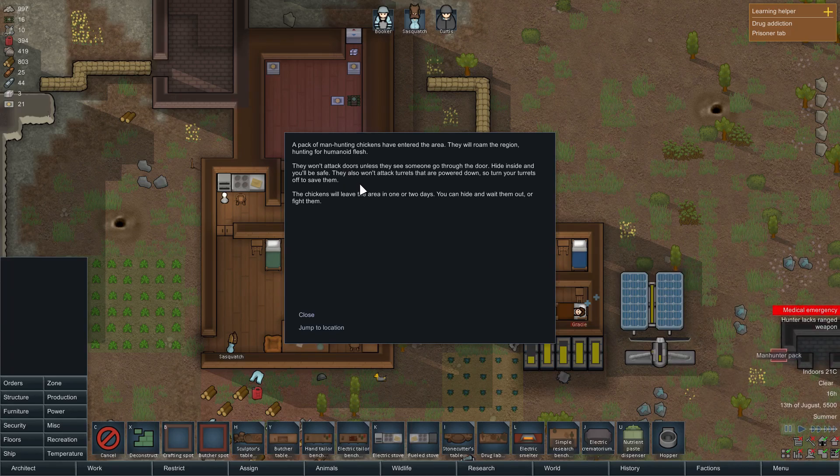Is there a craft table? Manhunter pack - that doesn't sound good. A pack of manhunting chickens have entered the area! They will roam the region hunting for humanoid flesh. They won't attack doors unless they see someone go through the door, so hide inside and you'll be safe. They also won't attack turrets that are powered down, so turn your turrets off. The chickens will leave the area in one or two days - you can hide and wait them out or fight them.